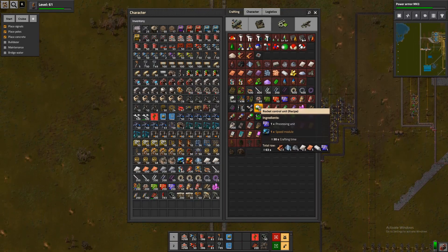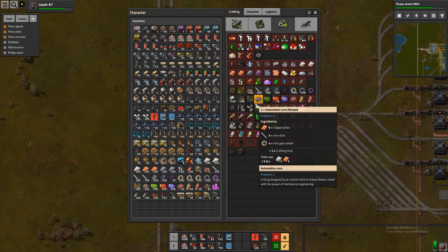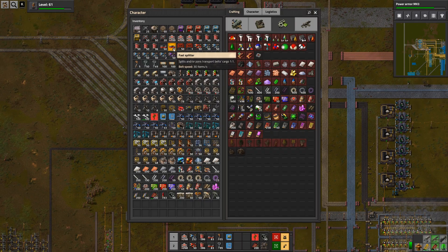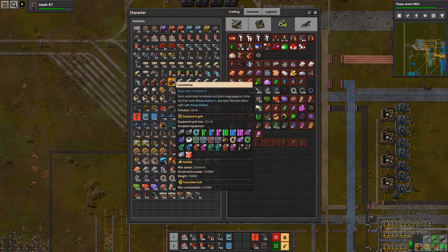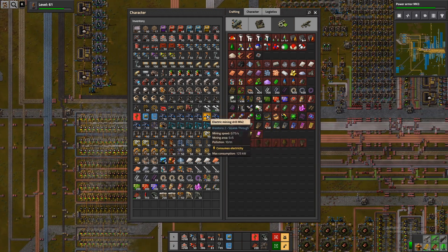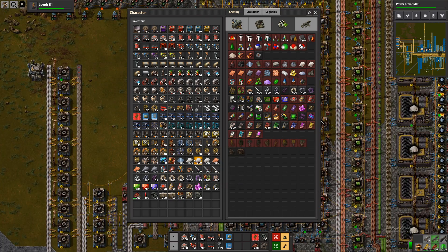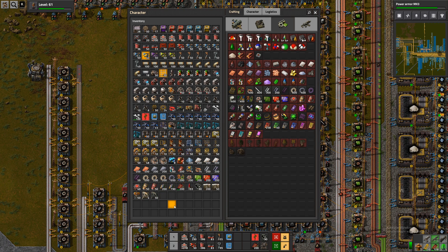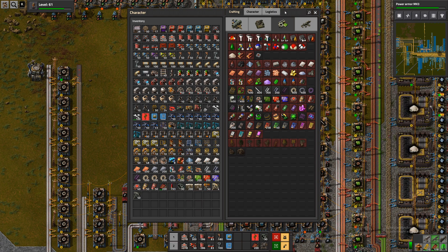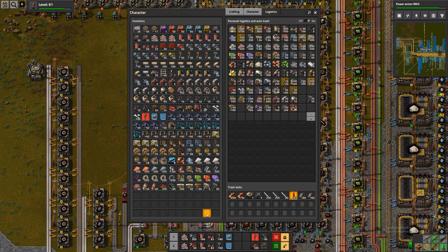Anything else we need here? I'm not sure. I really just want to clean this out just a bit, but I'm not entirely sure what we can get rid of here. Except for topics like this, probably. Why can't I just click on that? Dang it.